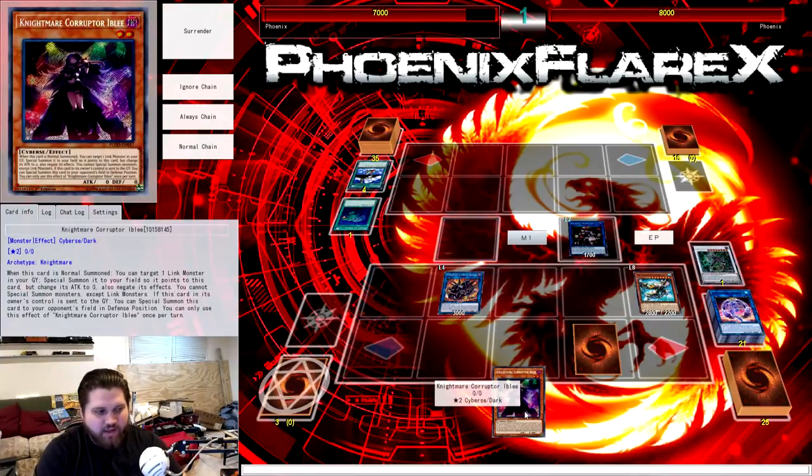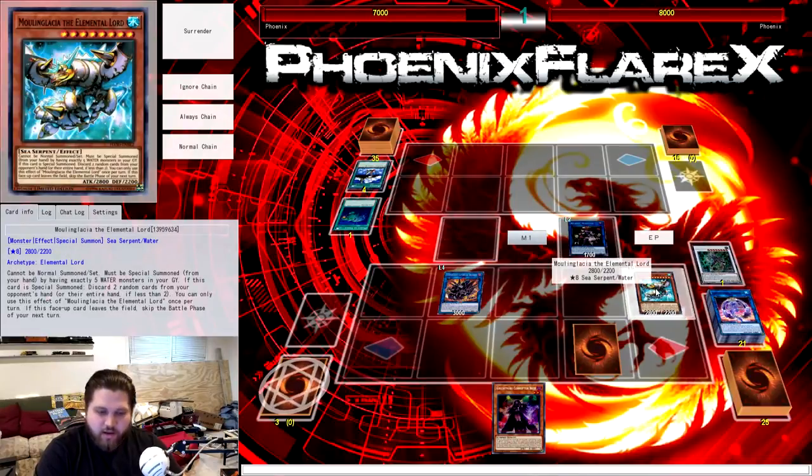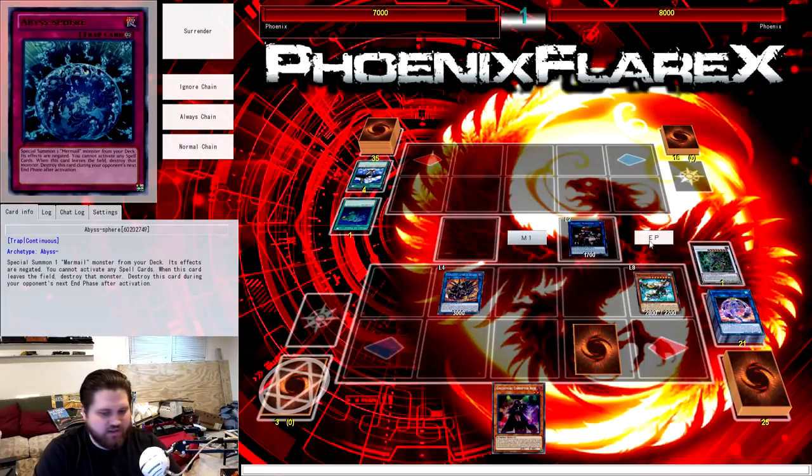The O-Line replaces itself by giving you a token, and then we start stepping up. You go into Nightmare Phoenix, then make the O-Line token into Link Spider, and then go into Topologic Gumblar Dragon with the Summon Sorceress and the Link Spider. We set the Abyss Sphere, turn the Nightmare Phoenix into Nightmare Mermaid, and then Gumblar will trigger with Mermaid as Chain Link 2, discarding a card. We get the Nightmare Corrupter Iblee from our deck, then draw a card to replace the card in hand, so we have a 2-card discard happening. We discard 2, and then the opponent is made to discard 2. We're going to put another card in our hand by an interesting means — use the Iblee to go into Mermaid, Iblee's effect triggers, summon it to our opponent's field, and with the 2 Mermaids we can make Akashic Magician, positioning it so our Gumblar doesn't go away.